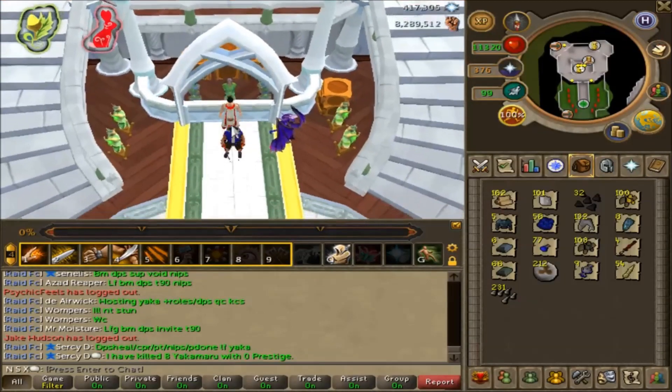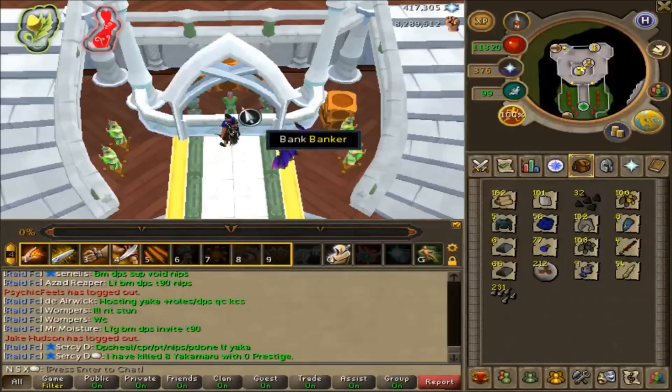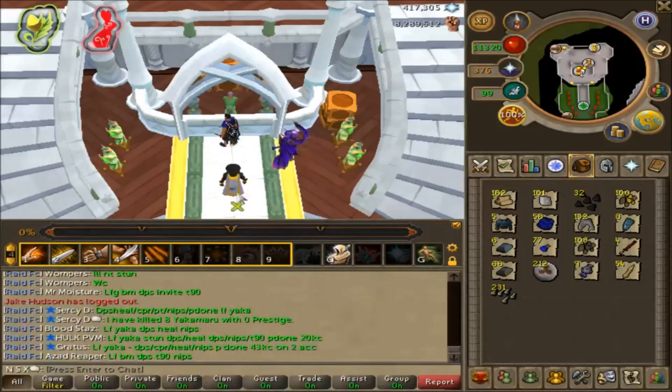So 26k per kill on average, which isn't actually terrible. And if you want to add in the Mammoth Tusk — I almost call it Tuska — then you can add a little bit more money to that. An extra 2 tusks at 600k each is 1.2 mil, so another 12k per kill on average, making it about 38k on average. But those tusks will not stay that price, like I said before, so keep that in mind.